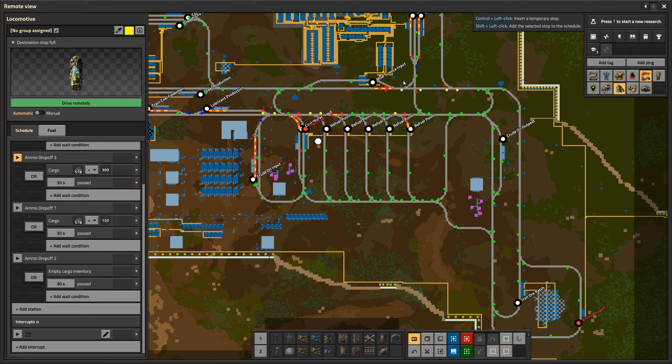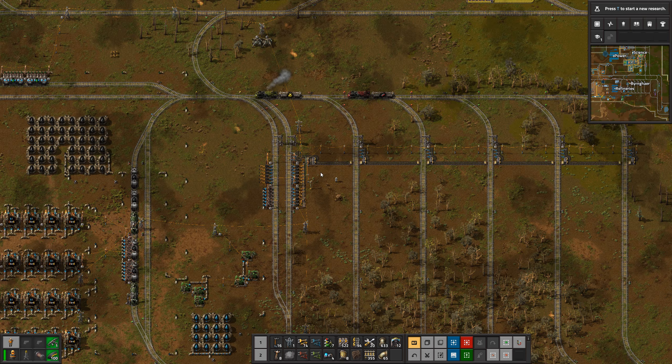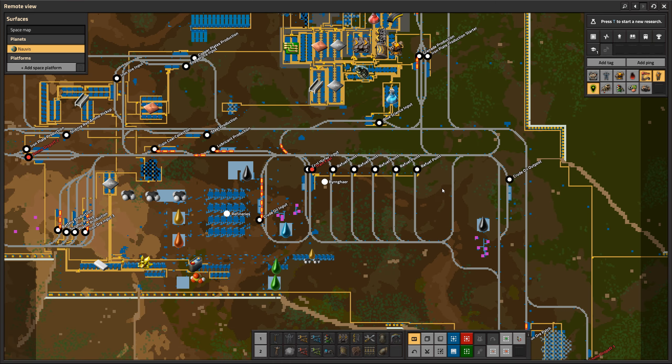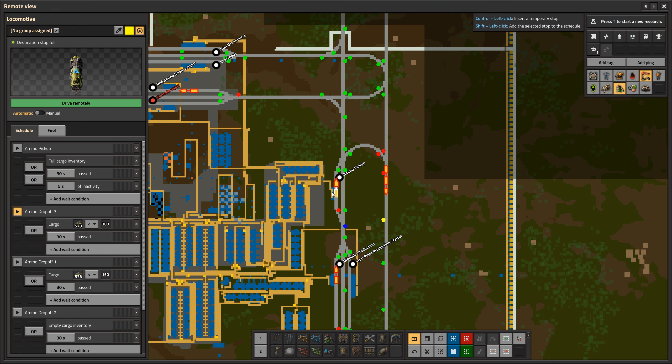There's a new type of condition we can use: 'item counts.' If we want to add another stop, we can click 'item counts' and get a cargo option where we can specify exactly what type of cargo to check against — in this case, firearm magazines.